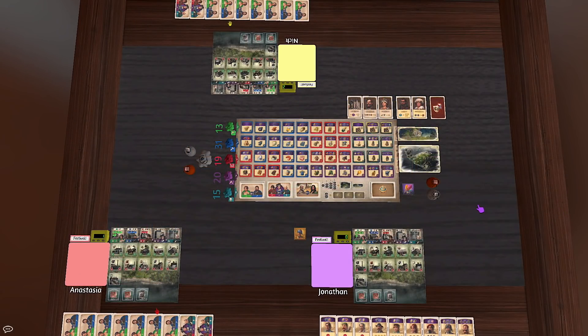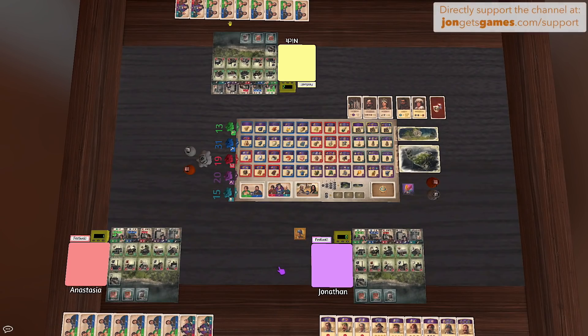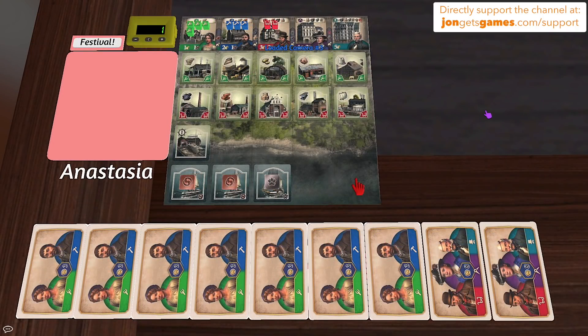Alright, we're all here — myself, and my friends Anastasia and Nick. A randomizer determined I'm going to be the starting player. Before we jump in, let me introduce ourselves — obviously I'm Jonathan. I want to say I have a weird hand; I'm not going to say how, because I don't want Nick and Anastasia to know, but this is a strange assortment of bonuses I haven't seen in the many games I've played so far.